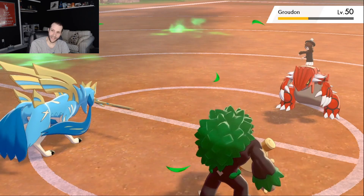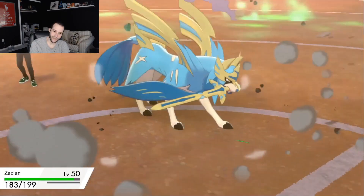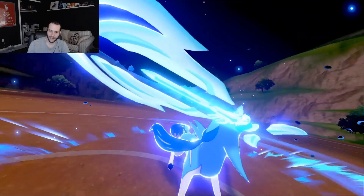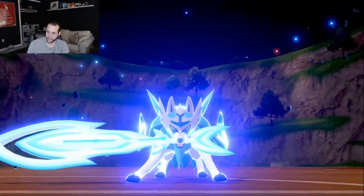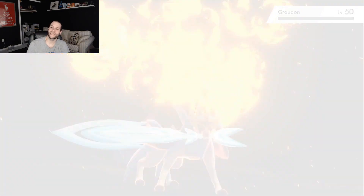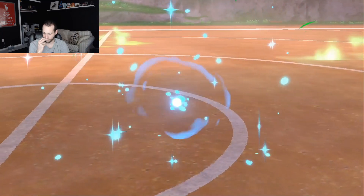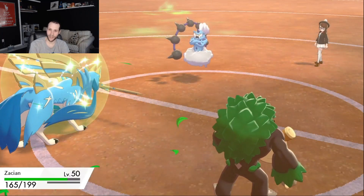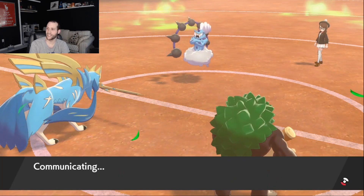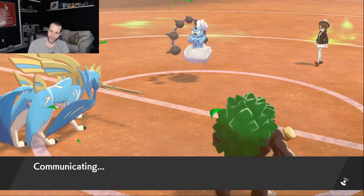Good job clicking Fly there. Now we get to go for Behemoth Blade into the Groudon spot — at neutral, but it's still able to take it out, which I'm surprised by considering Grassy Glide did so little. Now we're looking pretty good because they do have Thundurus and Calyrex, but the Sash is broken, and I am a plus one Zacian with an AV Rillaboom. We're looking really good here.